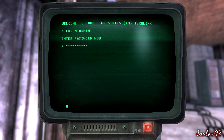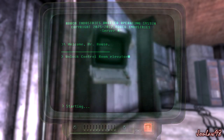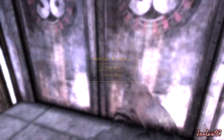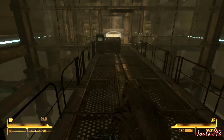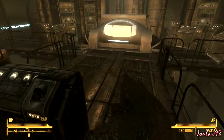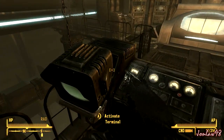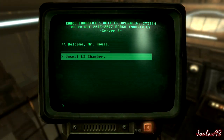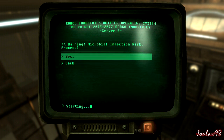Now we're gonna go open the door. Go to the control room before they start shooting me. This is where we are and this is what we have to do. Mr. House's body is disgusting. Let's go get this - apparently he just knows the password. Microbial infection at risk - yes, YOLO.